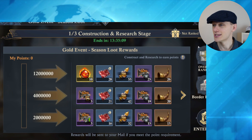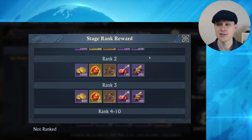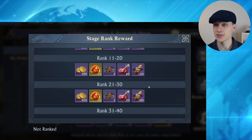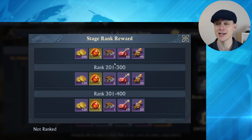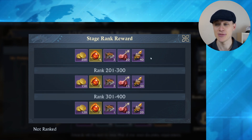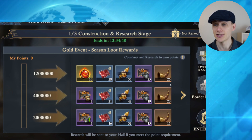Checking the overall rankings — the stage rank rewards will differ, but for early solar accounts this is what you see. The dragon flame orbs are really hard to come by, so those are the big ticket ones. The rest is very helpful for getting your dragon up, principally, plus some gold summoning horns. That is day one of the Construction Research stage.